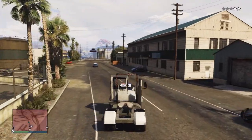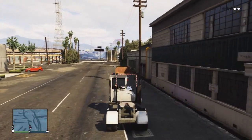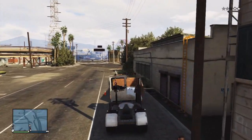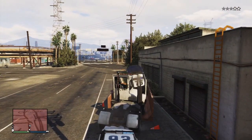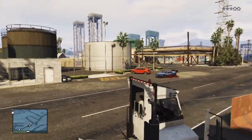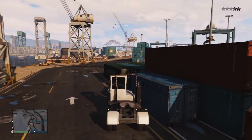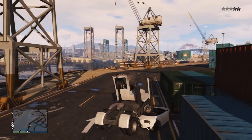Another downside is that the tyres are not bulletproof, so the tyres can be shot off. But overall the Dog Tug is a very powerful vehicle — it can easily push other vehicles out of the way simply by driving into them. The Dog Tug also has very good brakes, which allow it to go around sharp corners very easily.